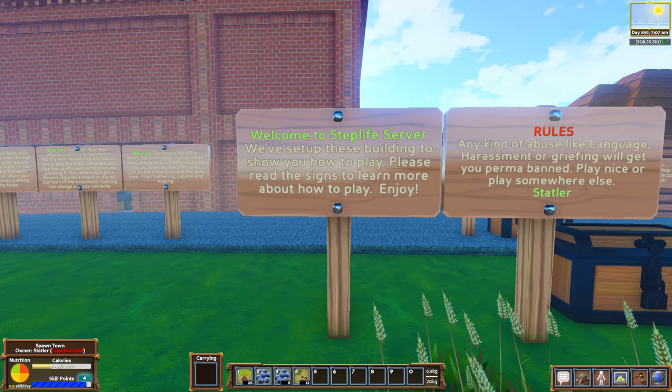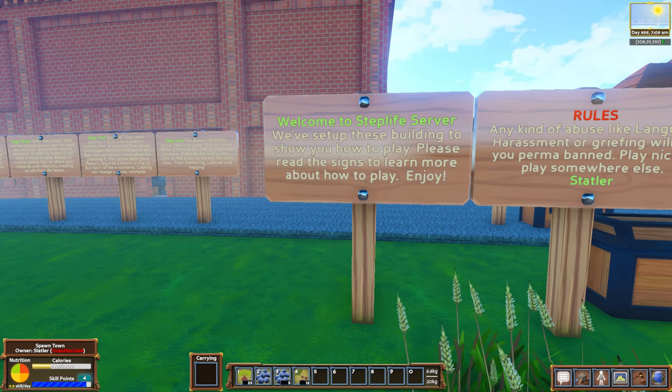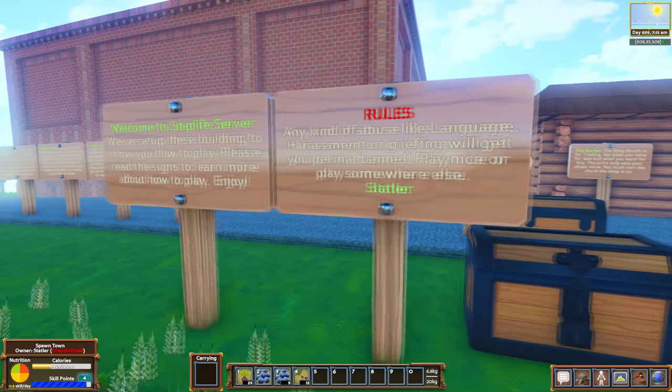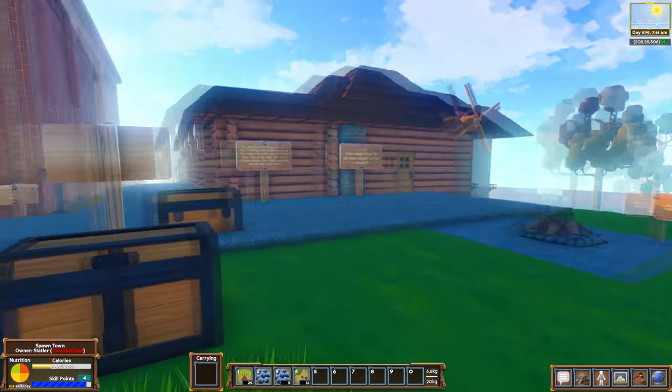It says here: welcome to the Step Life server. We've set up these buildings to show you how to play. Please read the signs and learn more about how to play. Enjoy. And then there's some rules here like no bad language, harassing, griefing, all that sort of thing.